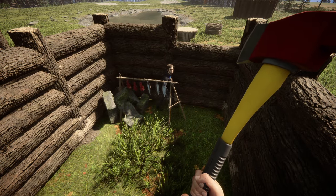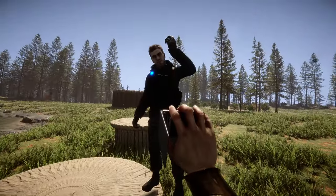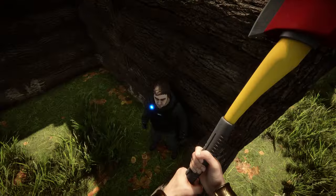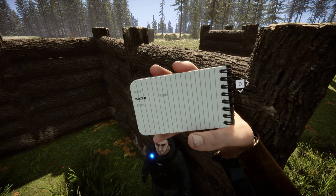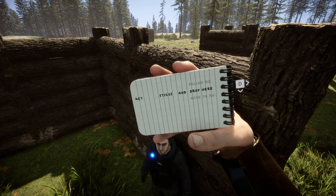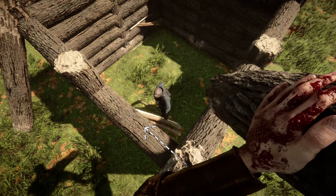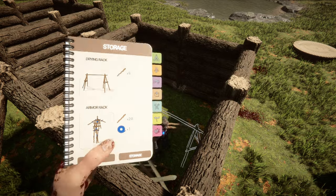Now that we have Kev one working, we'll grab another one and get him collecting some stuff as well. Okay so we have Kelvin two in his fun house and we'll tell him to go grab some sticks. Since he's stuck in here he can just miraculously spawn these, and he'll just keep working and working. I'll also give him some meat as well.